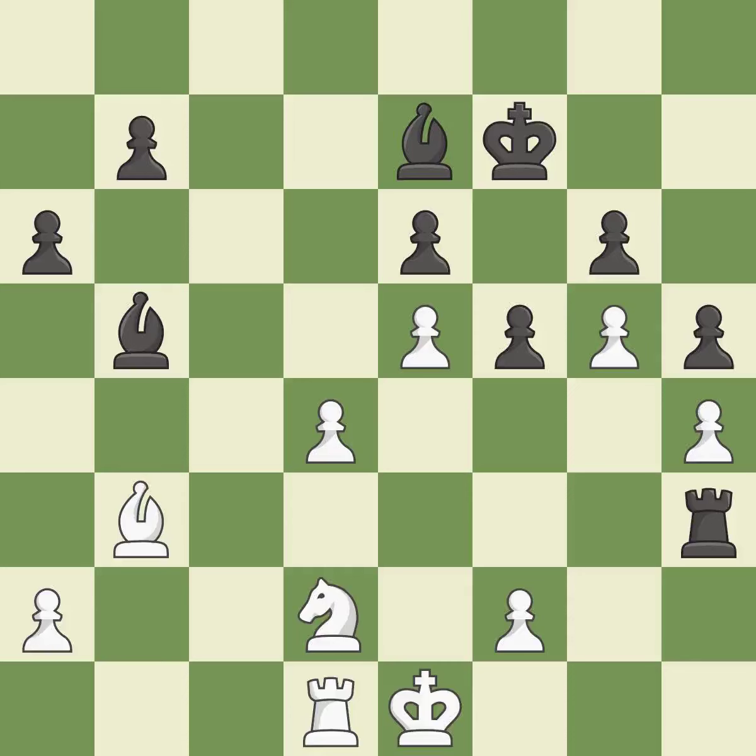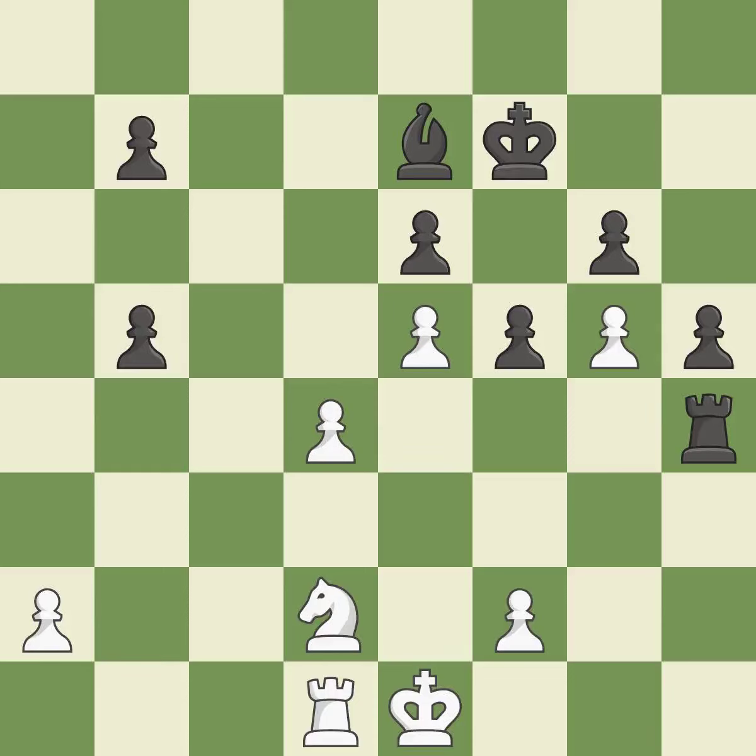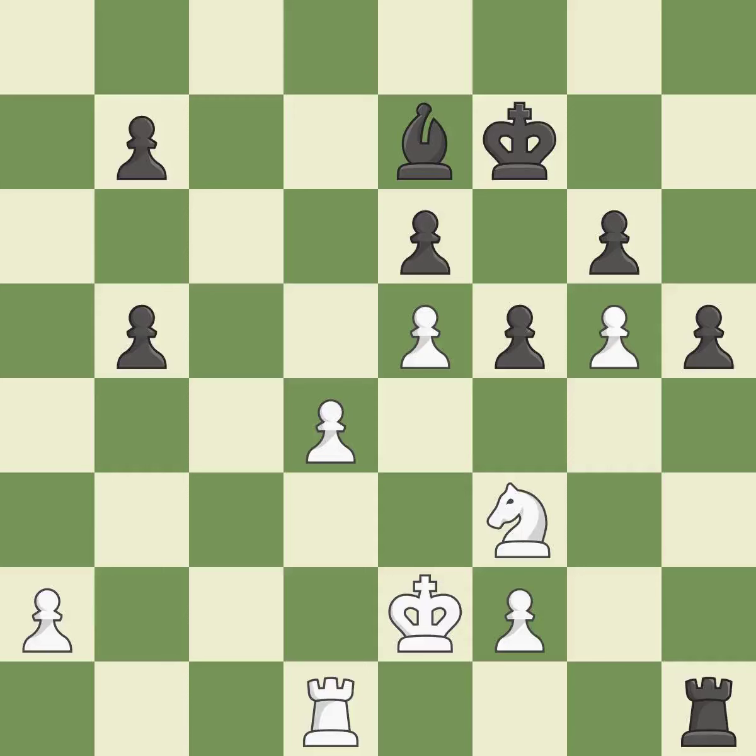This offers to exchange pieces of equal value. That pawn was available for free. Black is ahead at this point in the endgame. A pawn that was being attacked and had no defenses is now protected by this. The rook is now on a square that is more secure. This reveals a rook attack.